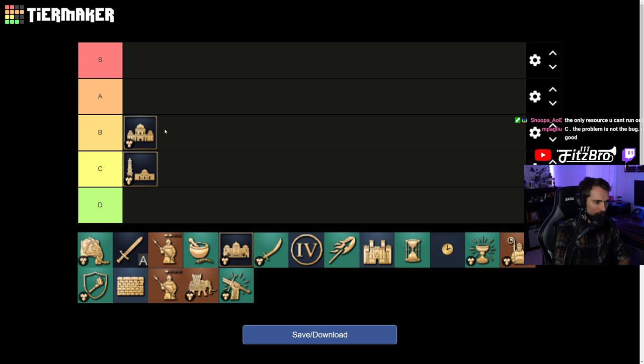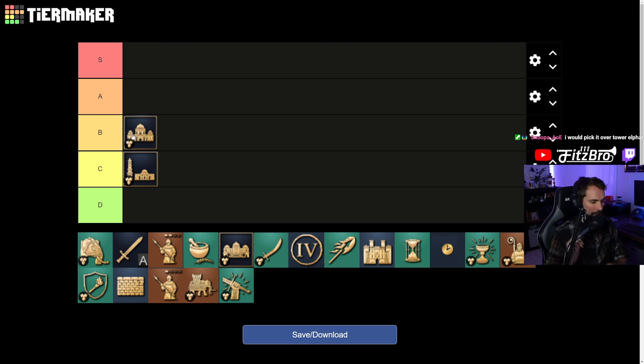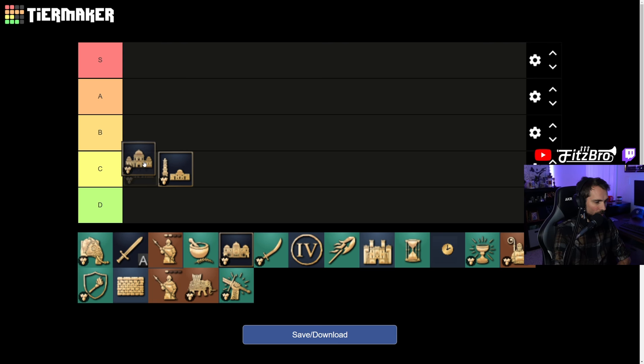I do think it's a little bit more impactful than nothing, because late game this could potentially be something to choose — there are matchups where you just don't want Tower Elephants, and some resources would be helpful since elephants can be countered. But I'm thinking C tier. Someone in chat says they'd pick it over Tower Elephants, but that doesn't mean it's a good landmark — the options are just terrible. If this thing generated gold or even wood, I'd say it's a lot better. So C tier: it still would be a better option than Tower Elephants, but just not that great a landmark.